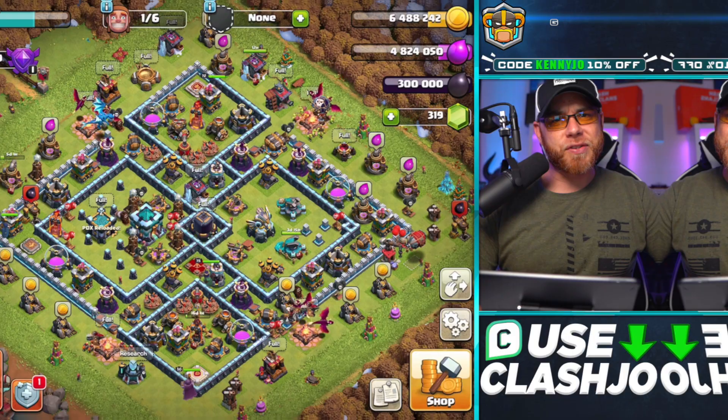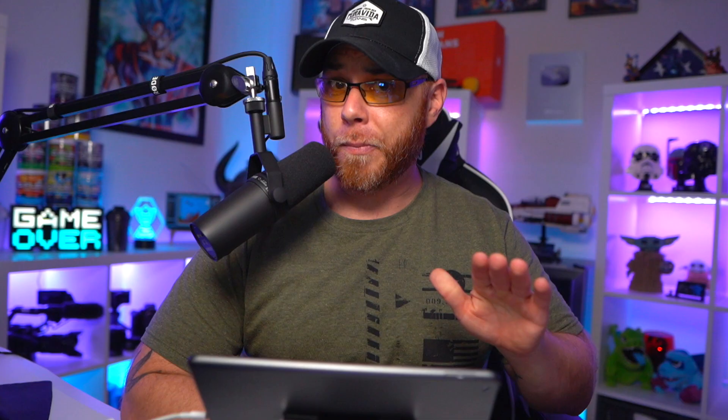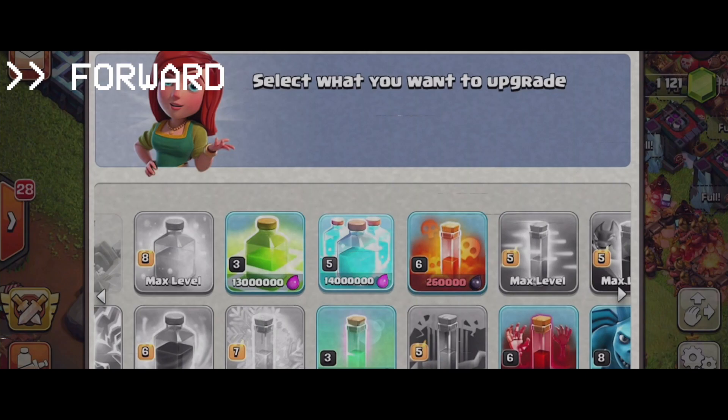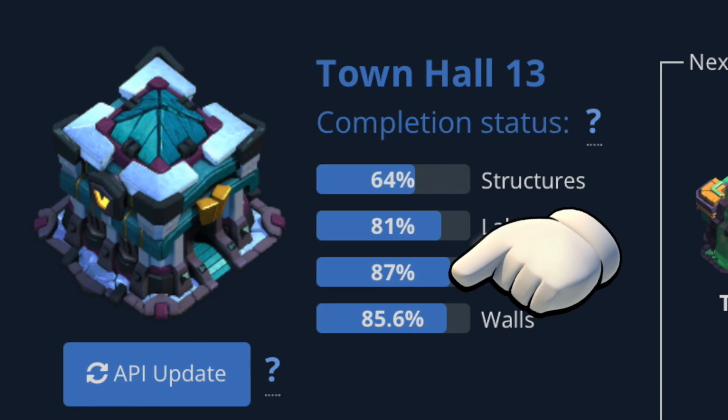Today would be episode 6 of the Town Hall 13 free-to-play series. We are still free to play after 90 days of leveling up to Town Hall 13. In today's video, we're going to get you caught up on what's been upgraded in the last 30 days, plus doing some upgrades inside the laboratory. And then we got to talk about how much time is left until we're maxed, and the changes on how we're going to finish our heroes on this account.